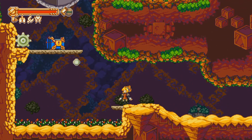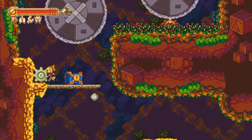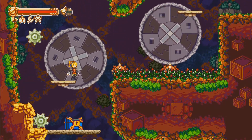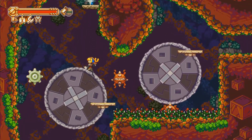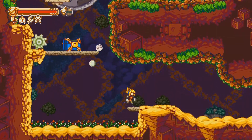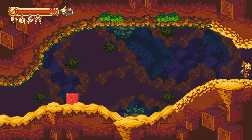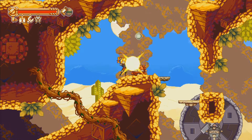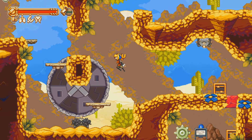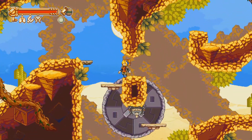I was worried I'd have to aim perfectly to get it in, but no. There's still one I can't make my way to — I can't really leverage the bombs here to help me, so hopefully that'll just reinforce in my mind that I need a higher jump or equivalent. Why did I never go up here? I must just have not bothered.